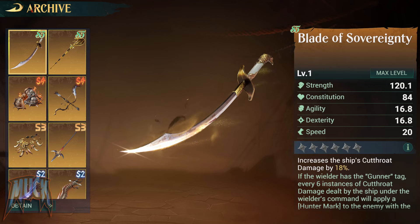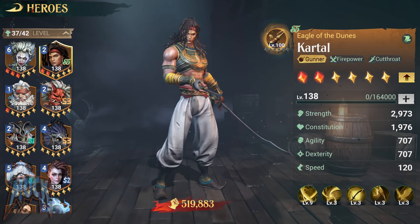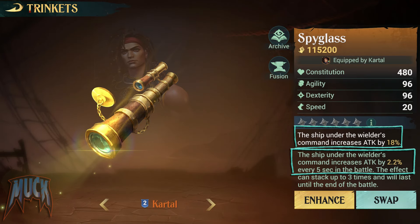So I decided to go for Kartal's trinket — at the end of the day, that's what we are here for. I had Kartal with the Spyglass, which as we know bonuses the ship's attack twice, also having the chance to accumulate up to three layers of its buff.